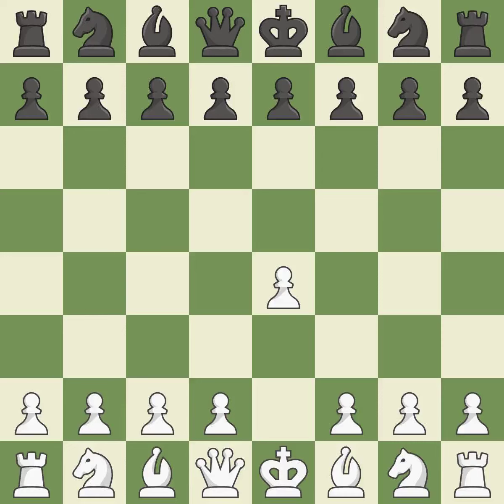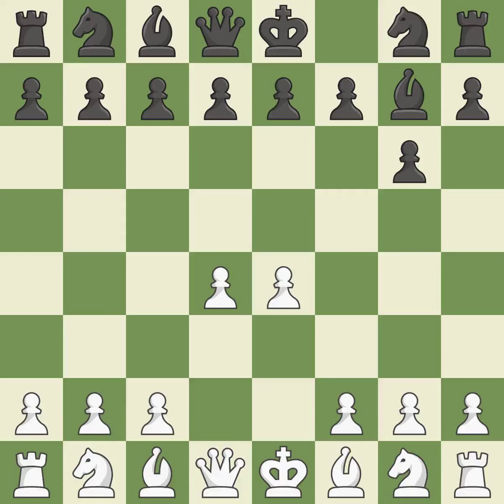Sharp games are frequently the result of starting with the king's pawn, since it dominates the center and frees up the bishop and queen on the light squares. The Modern Defense plays g6 to fianchetto the dark-squared bishop on g7, where it will attack the center from the long diagonal. d4 assumes complete control of the center and makes room for additional growth. The fianchetto move Bg7 places the bishop on the long diagonal, and Nc3 defends the e4 pawn and puts more pressure on the d5 square.